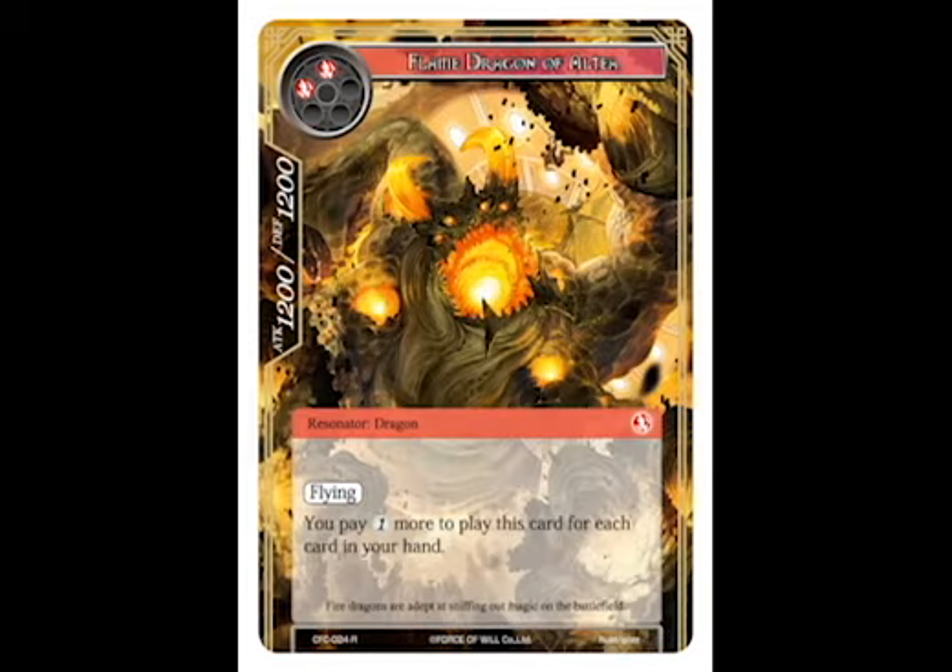At number 9, I've got Flame Dragon of Altea. He is a 1200-1200 flyer, and you can actually cast him for as little as two red stones. You don't see too many big flyers in the game, so a 1200-1200 is pretty decent.